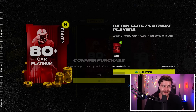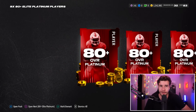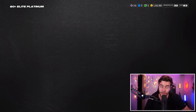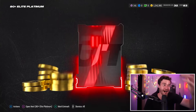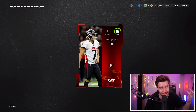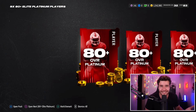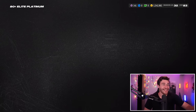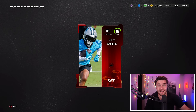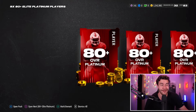Now let's open up the 9x80 Plus Elite Platinum Players pack — remember, this is the best pack to open in the store with points. Card number one: we get an 81 overall Young Weiku — best name in the NFL, worst team in the NFL. Pack number two gives us an 81 Miles Sanders. A lot of 81s, but thankfully not getting 80s. 81s quick sell for around 25k, so that's still pretty solid. If we got all 81s we'd get like 225k, which is massive.